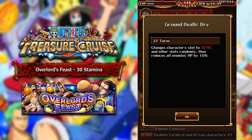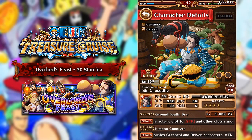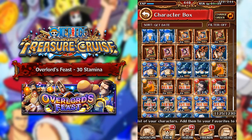So what do these units actually do? Crocodile has a 27-turn initial cooldown — he changes his own slot to red and other slots randomly, then reduces all enemies' health by 10%. That is actually a pretty good special, it's just the fact that it maxes at 18 turns. If this maxed at like 10 or 11 turns, this would be an amazing special ability. I'm personally just going to keep one copy and feed the rest to my Legend Crocodile because I still need to socket him.